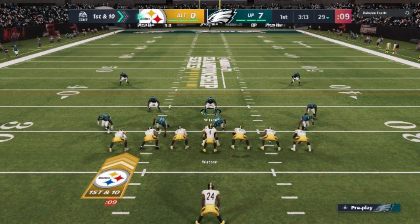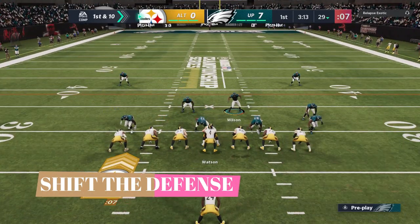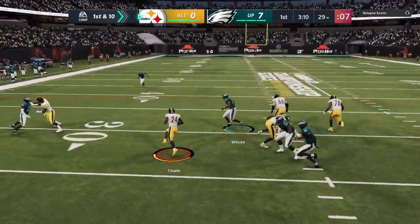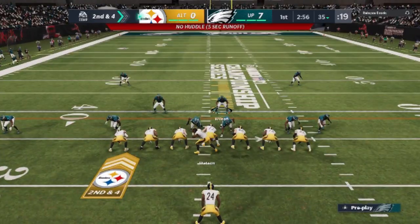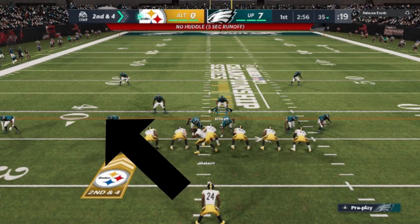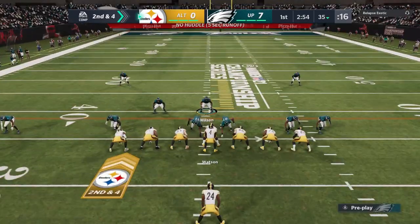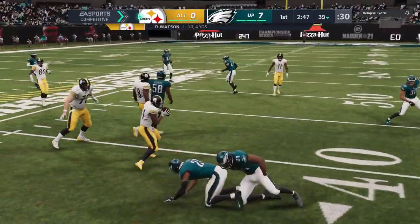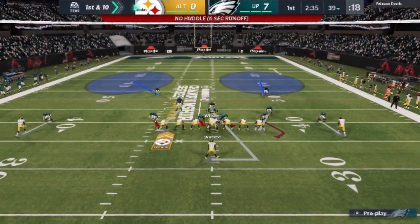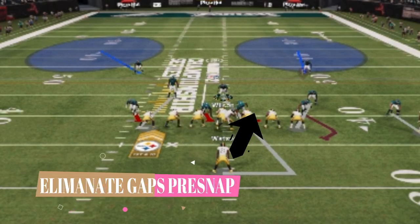On the defensive side, I'm coming out in a lot of pass defensive looks because I'm expecting pass. My first tip is shifting the defense — pretty much every play I'm going to try to shift the defense one way or another to gain an advantage. Right now he's in a single back formation and there aren't a lot of tells where the ball is going. The defense I'm in is pass-heavy, and even when I shift and pinch, I still have huge gaps over the middle. My second tip is to eliminate as many gaps as possible — this defense just isn't capable of it.